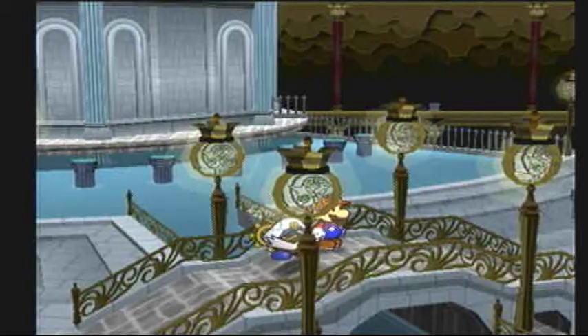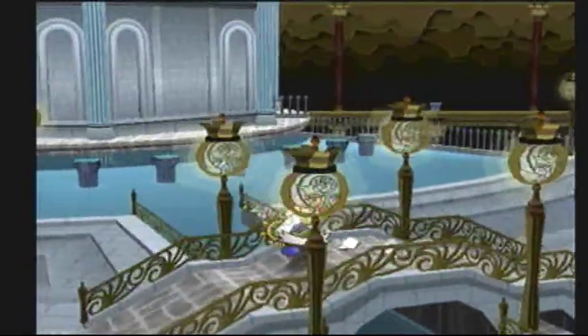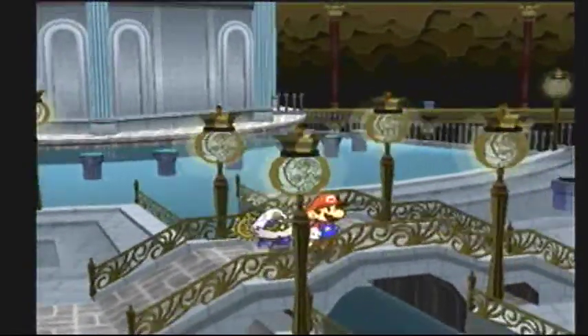Hello everybody, this is William Frisbee. Welcome back to more Let's Play Paper Mario 2: The Thousand Year Door. Last part, we defeated the Shadow Sirens and got all the keys from that tower over there to unlock a secret hidden tunnel.